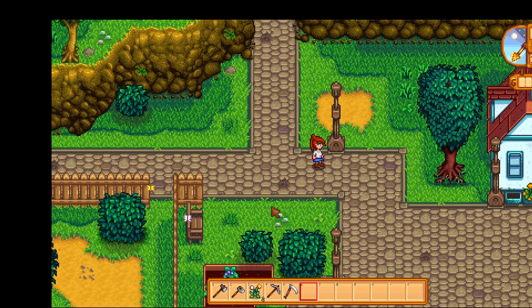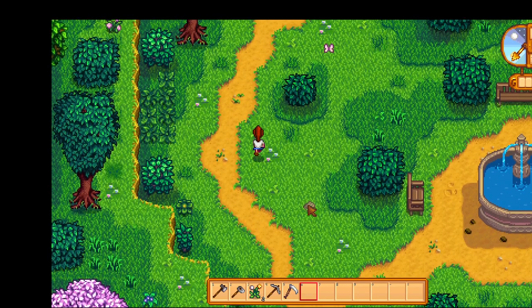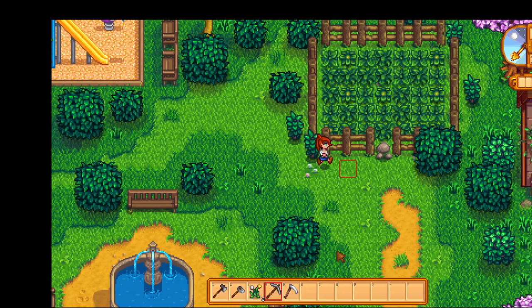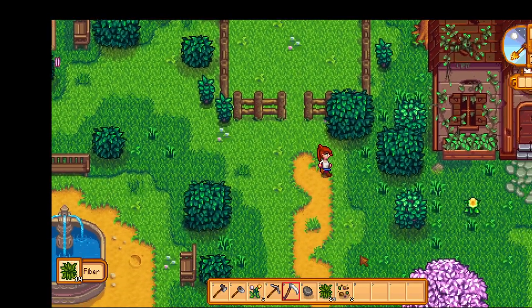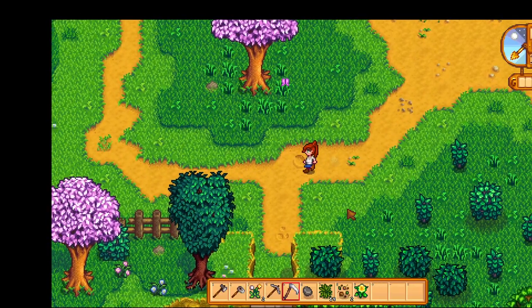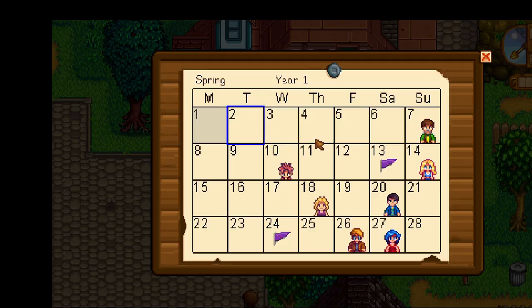Let's see what we can do here. Here we go — it has everybody's birthday. Spring, year one, day two. We've got to meet all of these people except the mayor — we met him in the startup. His birthday is Sunday, the very first birthday of the year. Did you make this calendar, mayor? Mayor Lewis told me you just arrived. I'm Marnie. I sell livestock and animal care products at my ranch — you should swing by sometime. Well, I will — when I can afford some animals and animal care products, I will do that.